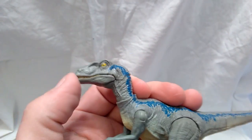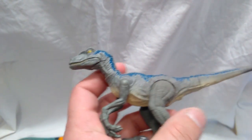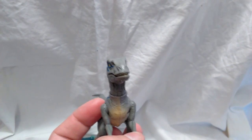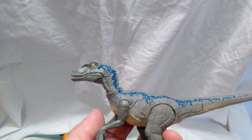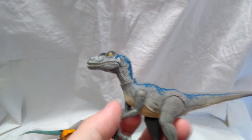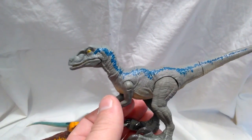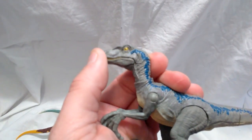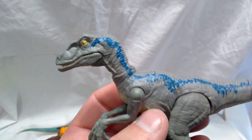It's very hard to get the jaw open on my Blue, and it's the only one of the four that I have this issue with. I don't know if his jaw got warped sitting in the package or if it's an actual issue with all the Blues. So if you've purchased this Blue figure, let me know in the comments if you've had the same issue, because the other three all work perfectly but this one's jaw pretty much doesn't work at all.